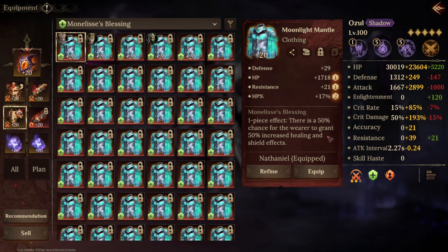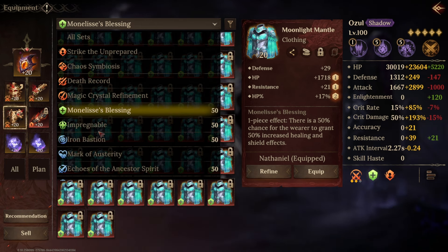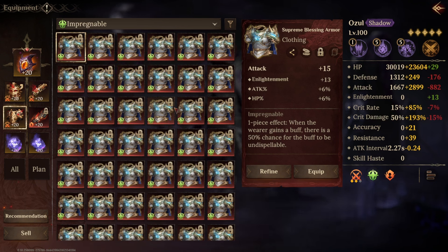Next up we've got Impregnable. Whenever you gain a buff, there is a 50% chance for the buff to be undispellable. This one's a little bit more niche. I can imagine it being really good for fights where your buffs are being dispelled by a boss, or maybe for arena as well. It's definitely going to be used a lot less than some of the others. But if you're in a situation where your buffs being dispelled is causing you problems, this set could be the way to go. However, with only a 50% chance it's kind of a coin flip, and you may still struggle through that content.